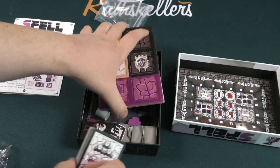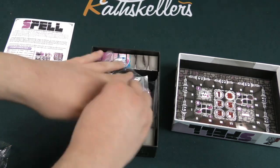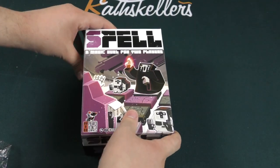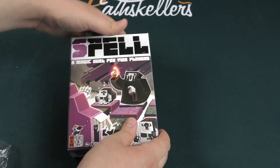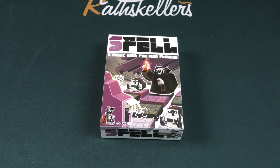That's just a quick look — cool art style, interesting look to the whole thing. That is just a quick look inside the box of Spell, a magic duel for two players. Thanks so much for coming by another Dice Tower Daily Unboxing. Have yourselves a fantastic day.